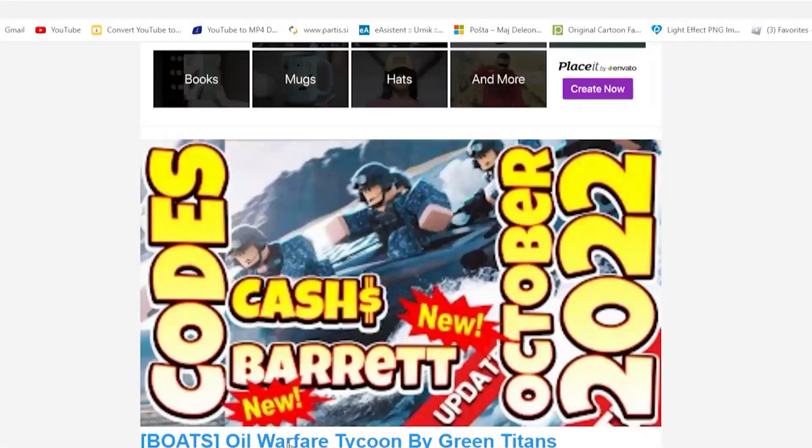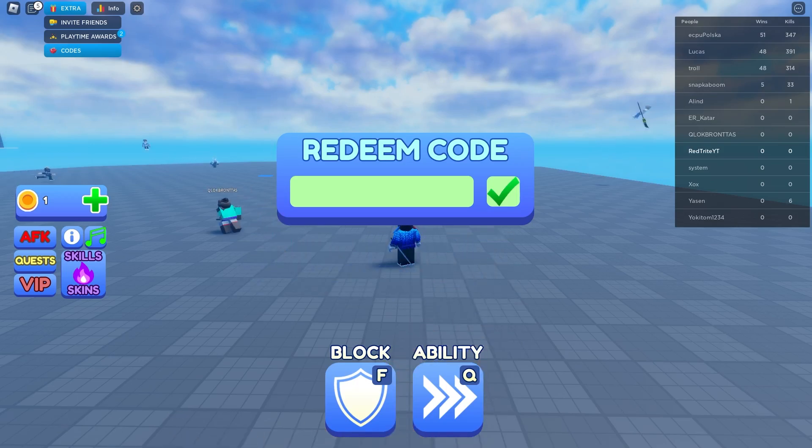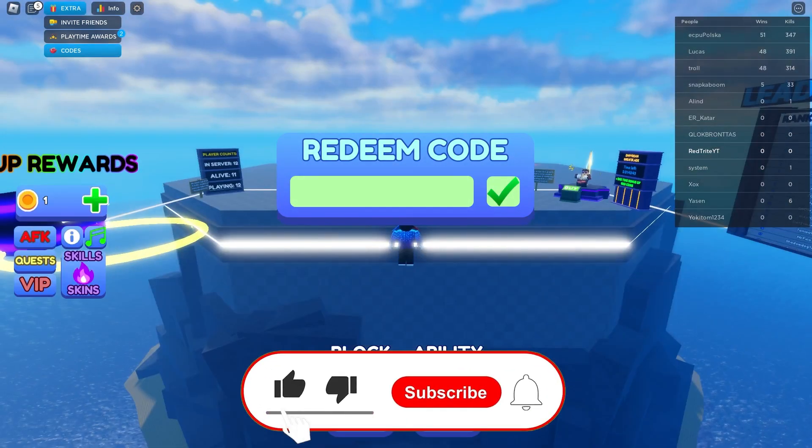Let me tell you also about my app I created, just for you guys, so that you guys can get codes faster, much more efficiently, much more simply, and always up to date. It's an awesome app — the link is down below. And let's start with our first code, which actually gives you 200 coins, so yeah, this code is really great.